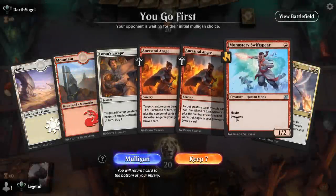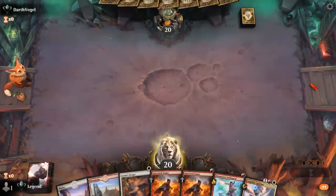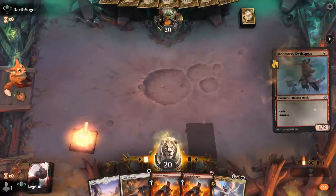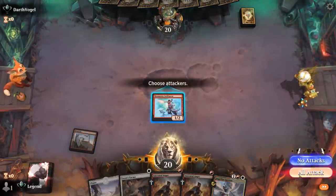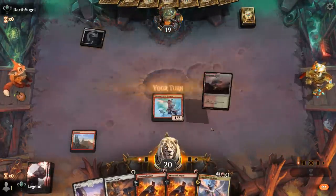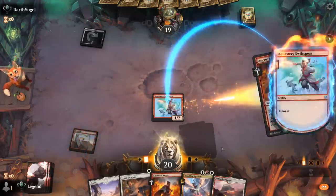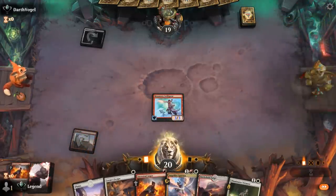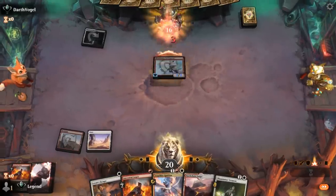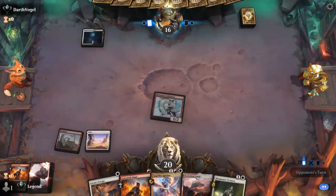We're on the play. We've got a Swiftspear, no second creature but we have an escape to protect it, so we'll try. Ancestral Anger can put in some good work, especially multiples. Virtuoso is a nice pickup — hit for three, and then next turn I can play Virtuoso with escape backup, setting up a nice Ignition.